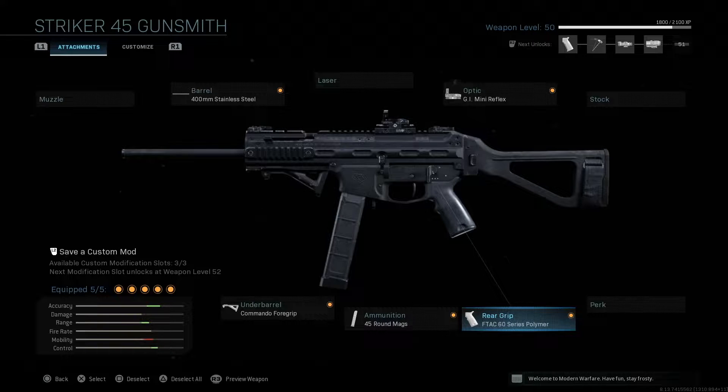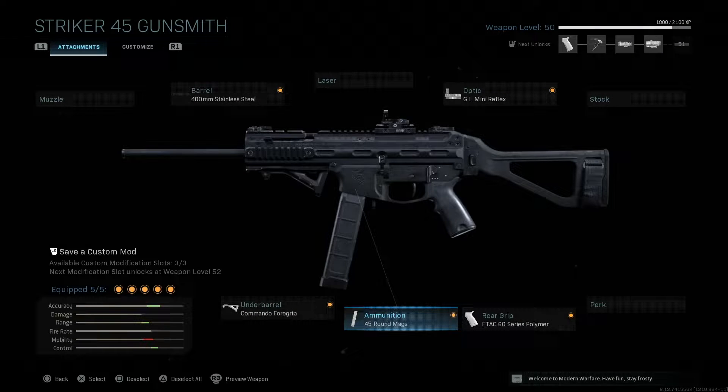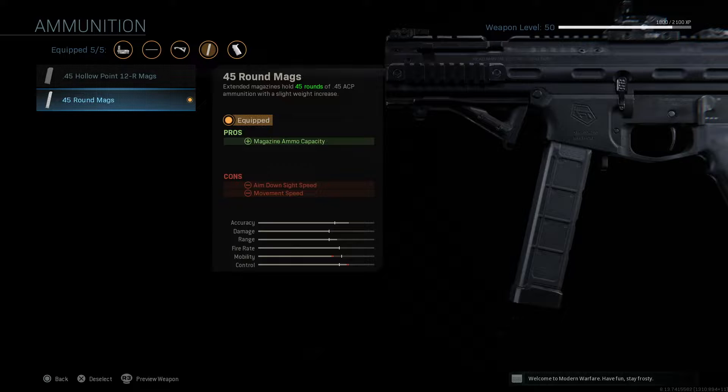We move on to the rear grip. I use the FTAC 60 Series Polymer, increasing aiming stability and aim walking steadiness while decreasing aim walking movement speed. We then go on to the ammunition — 45 round mags.